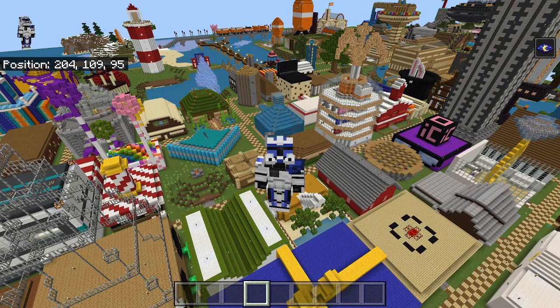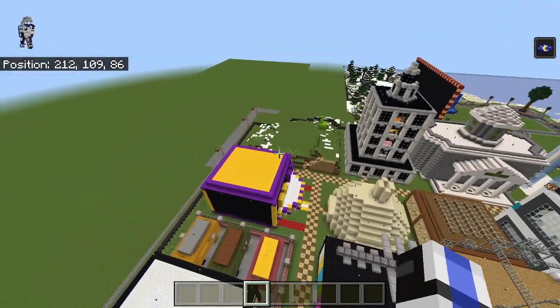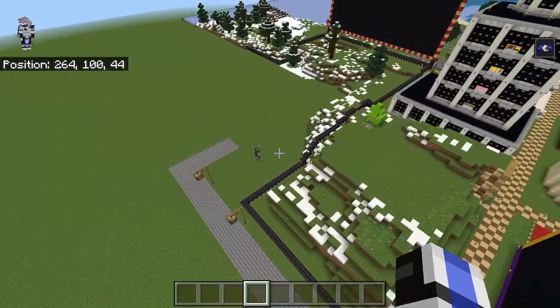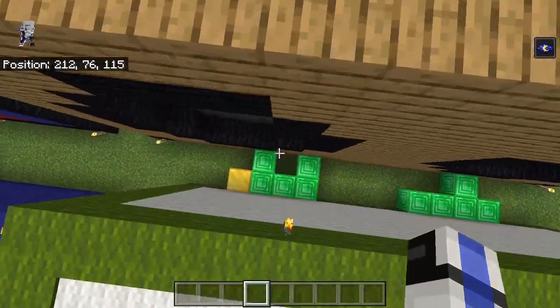Hey guys, it's Captain Rex, back to another video. Today we're going to be building the bunkhouse, which is going to go on our terrain that we built in the last video. You're going to be joined by Avon. Just a few quick things from Paradox actually.